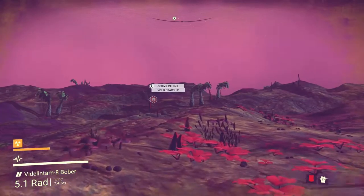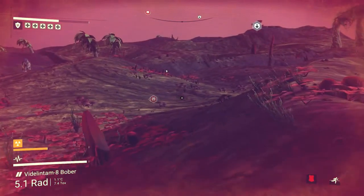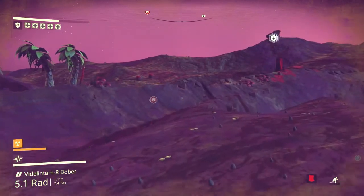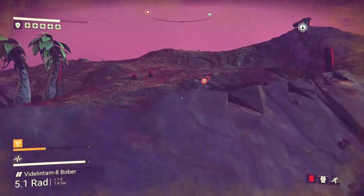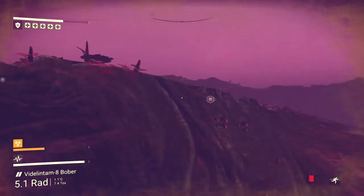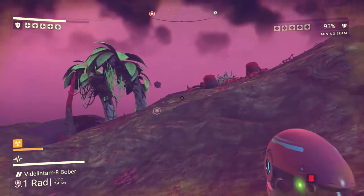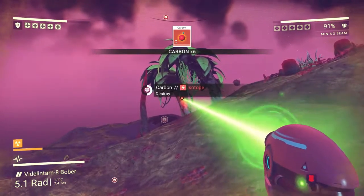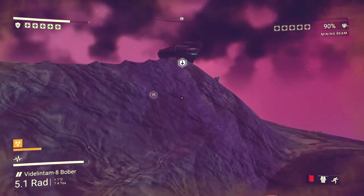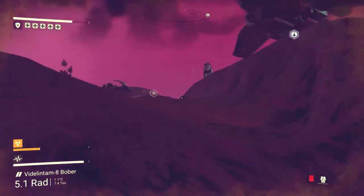I'm actually going to go to our spaceship and fly over there, because I feel like it's going to be a lot quicker. Oh my God, it's after us again - that big thing's after us again. Maybe that thing will save us. We have to call it a thing - we don't know what it is. It's trying to attack us again and we're out of stamina. I'm just hoping we can get over that. Thank God it's not coming anymore. This is not a nice planet.